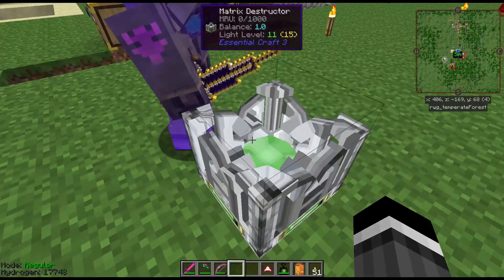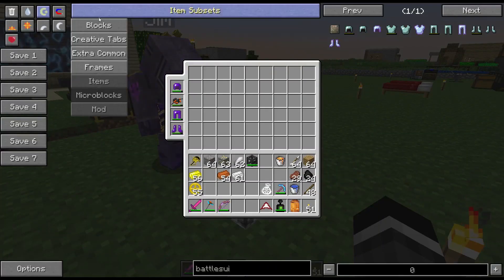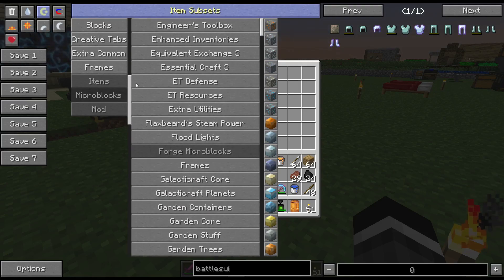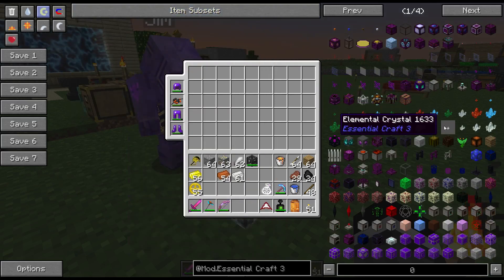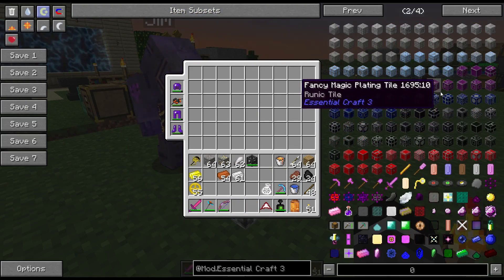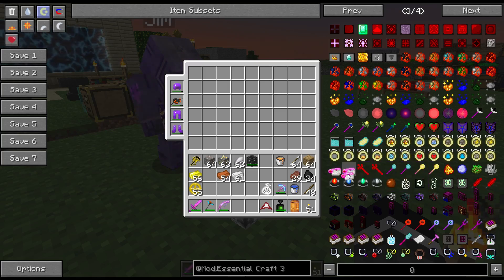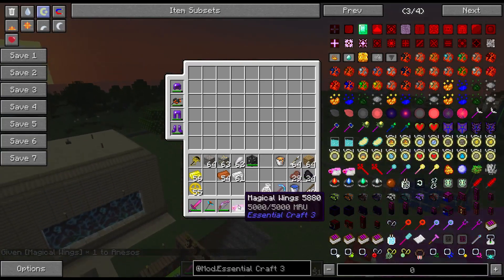Here's our one block of Essential Craft. It looks like a huge mod — we looked at it a bit in the previous world. It does all sorts of magic things; there may be nothing it can't do if you can actually figure it out.